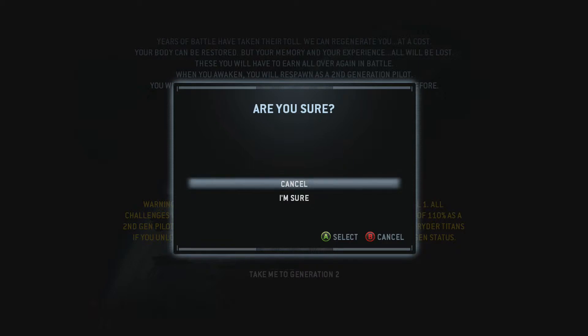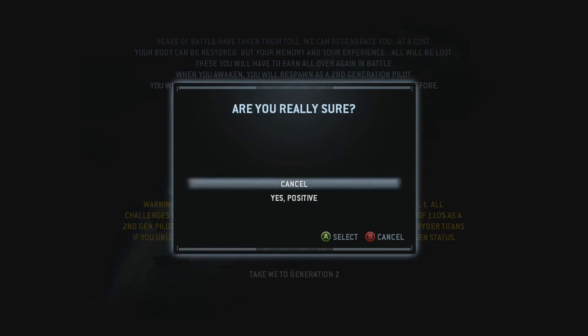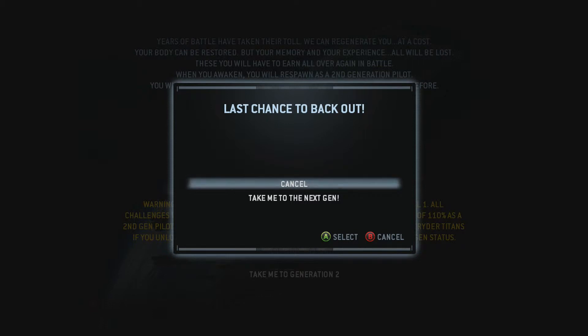Take me to next gen. Okay, are you sure? I'm sure, let's go — 3, 2, 1. Are you positive? Yes, I am positive. Let's go — 3, 2, 1. I'm about to slap somebody. Come on, Respawn — Vince Zampella, we got this. Take me to the next gen — 3, 2, 1. Go.